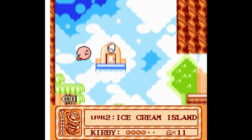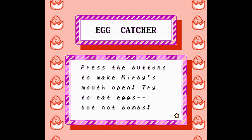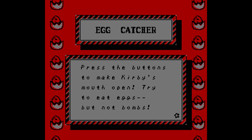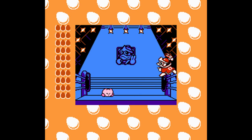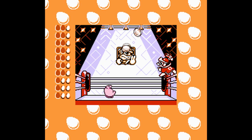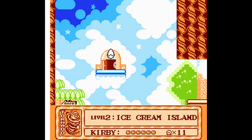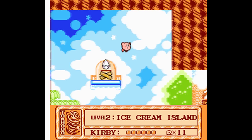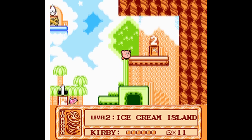Right up here is our first new minigame — the egg-catching minigame. This one is quite challenging. I've only ever fully beaten it not too often. Eat the eggs, avoid the bombs — I've already missed one egg. This is hard, it requires a lot of reflexes and timing. If you eat each and every single one of the eggs, I believe you get three extra lives.